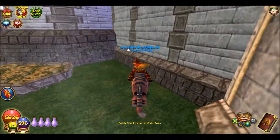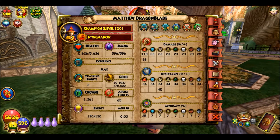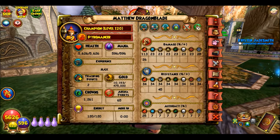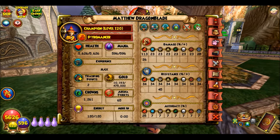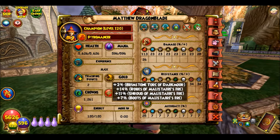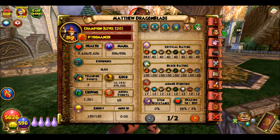This is my main wizard, Matthew Dragon Blade, and he is a level 120 Fire wizard. I don't have a whole lot of gold on this character — I don't know what I was spending it on. I have crowns, I have 113 damage which isn't that bad, and my resist is about a third of incoming damage generally.